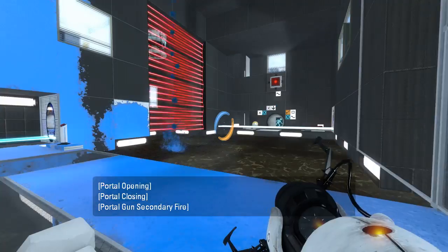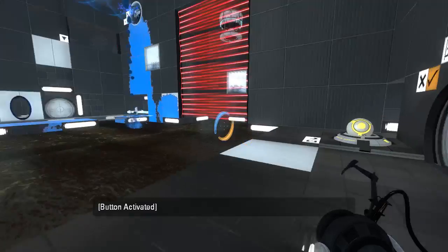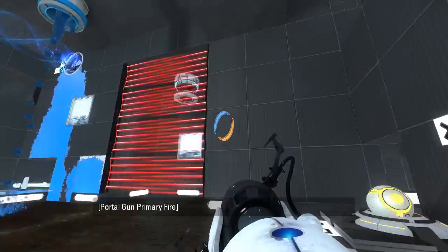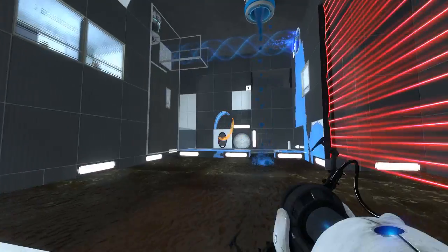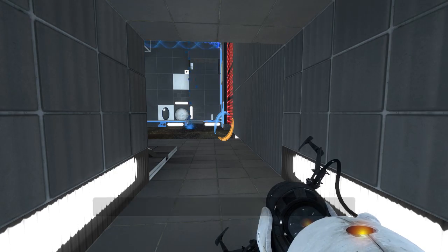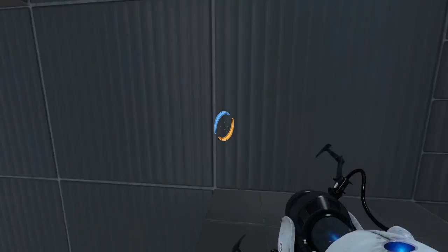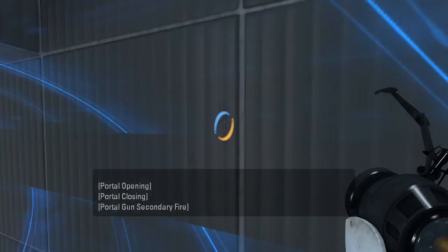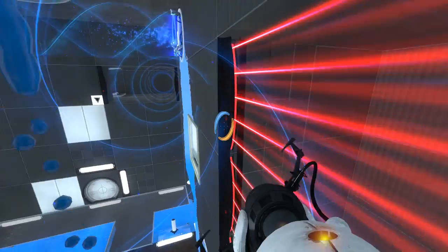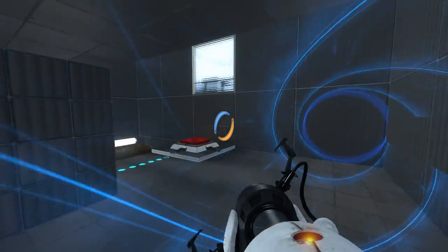I just wish I could figure out what the intended way to get this cube is, because clearly I've broken things yet again. Let's see, we'll do that, this... And I guess we can't use the light bridge this time, because it's been turned around. I do appreciate the way that was changed. The light bridge has been turned around, so we can't use it to walk across anymore. Not a major difference, but different enough.